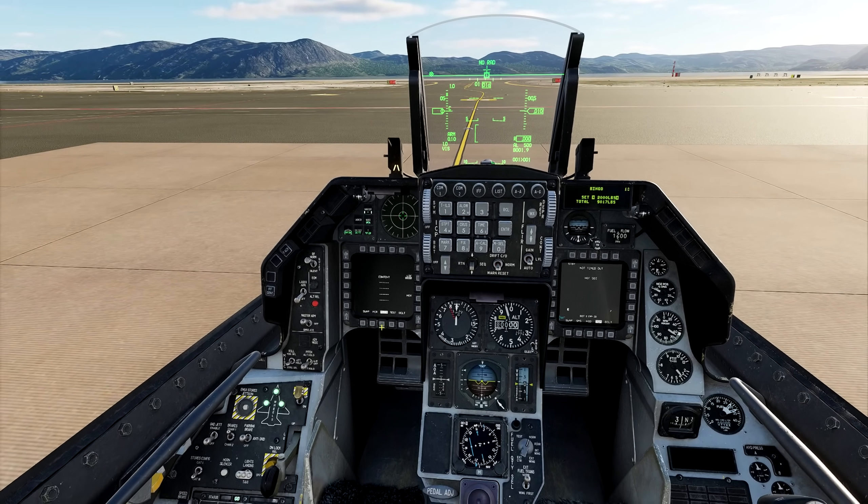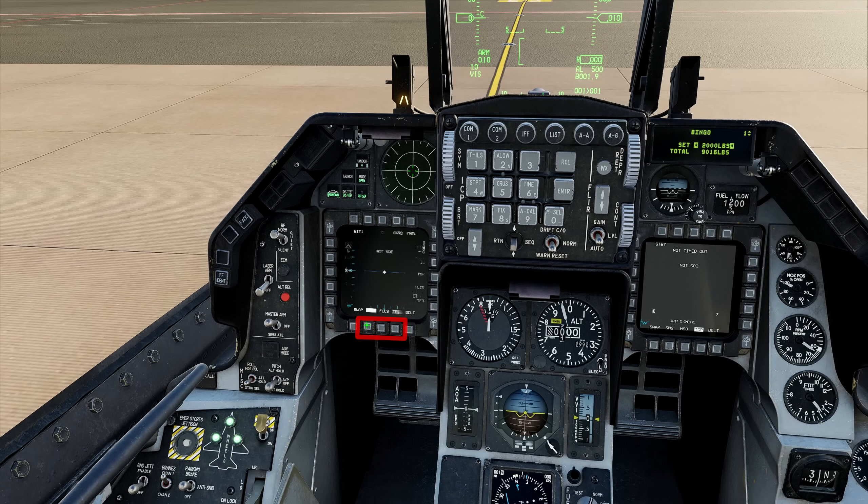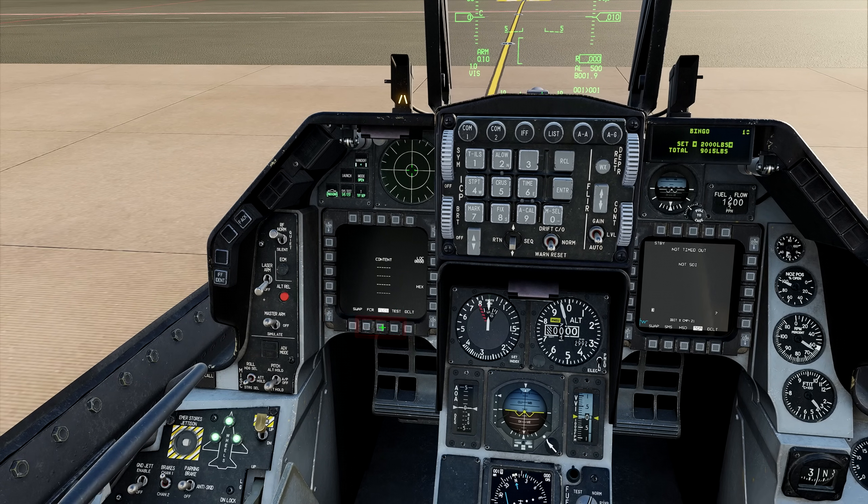After turning on the Mavericks, we can choose by double-clicking one of these three buttons to select the weapon page, which will show the missile camera.